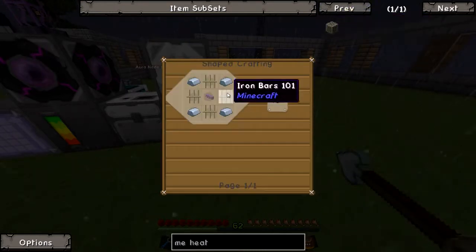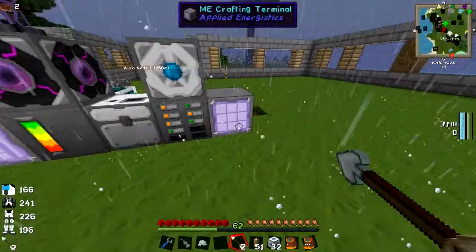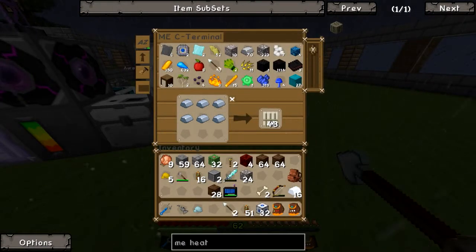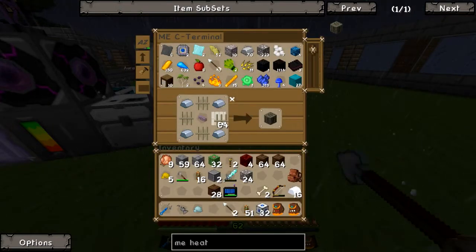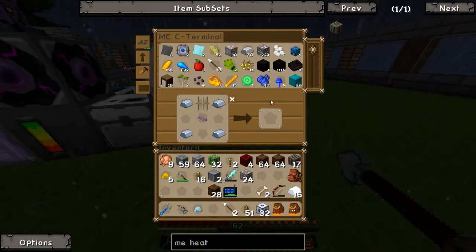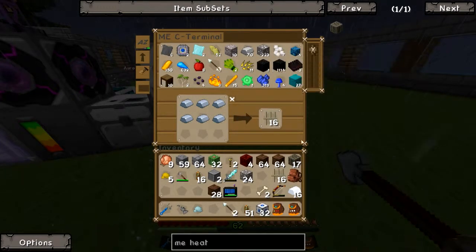ME heat vent — to make that it's iron bars and two iron, four iron bars. We're going to need twenty-four of those as well. Not too complicated to make, just tedious. We're going to build the basic one for now, but we'll get more eventually.